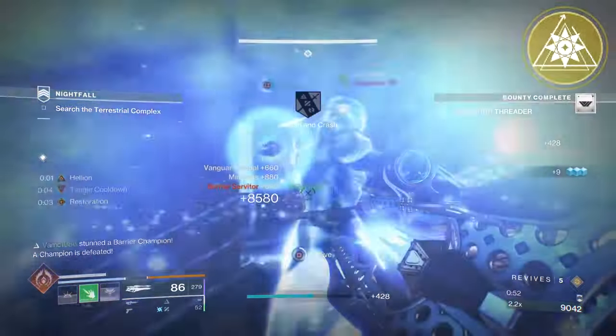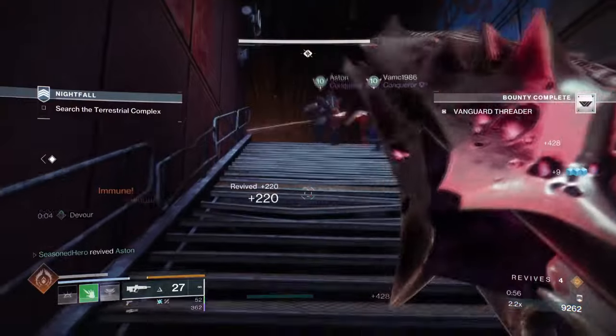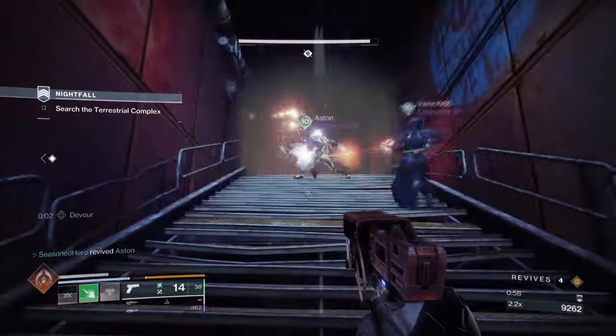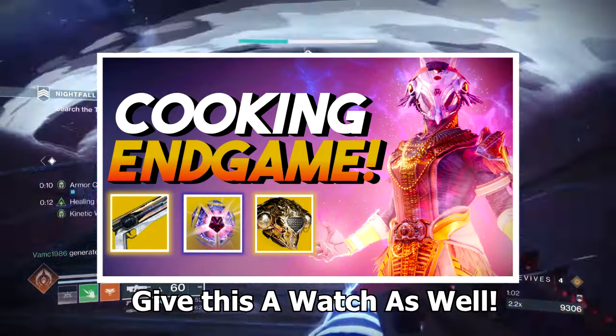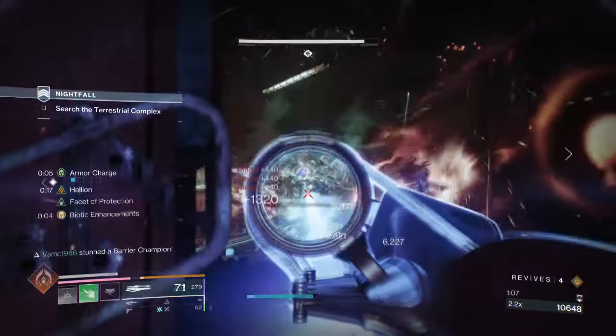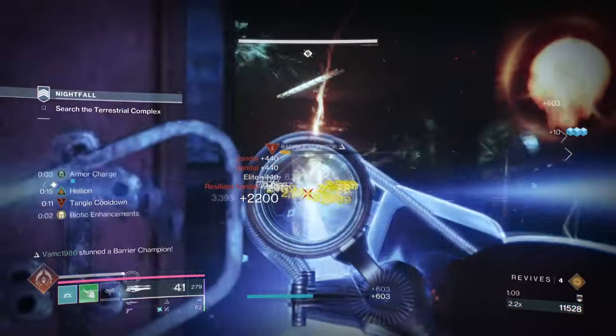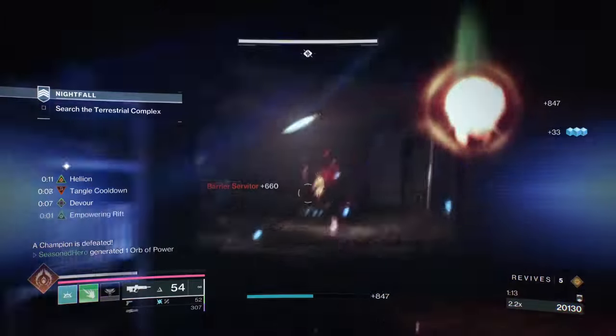Spirit of Inmost Light and Spirit of Syntoceps. Shockingly, this roll is quite good for those who want more of a jack-of-all-trades build, like the ones we did a while back. So today, that's what I'm going to be giving you — another jack-of-all-trades build that is viable for all end game content and flexible in terms of items used, and also heavily allows prismatic usage in seconds.